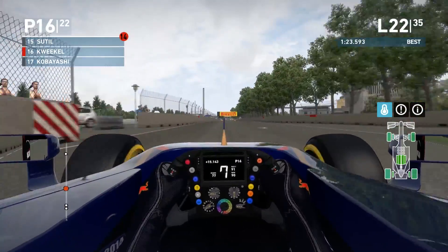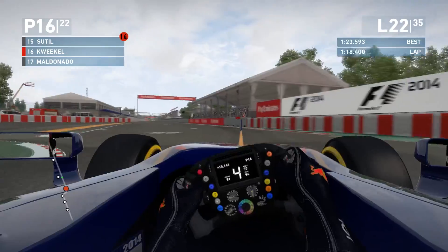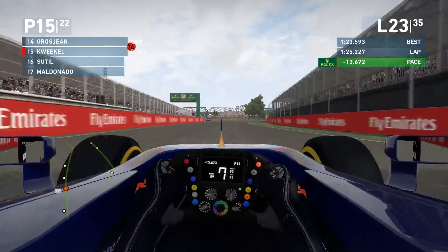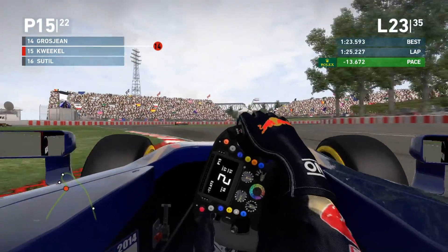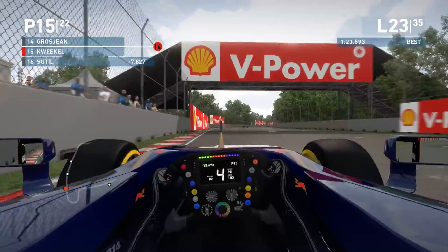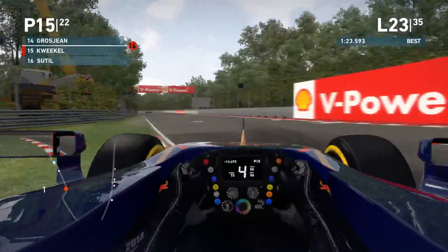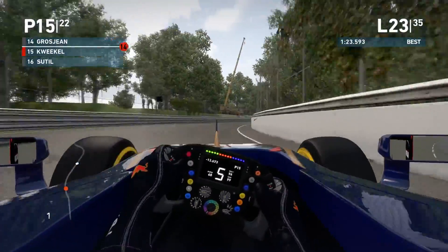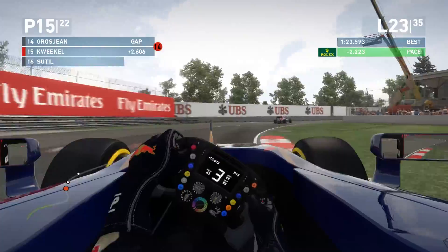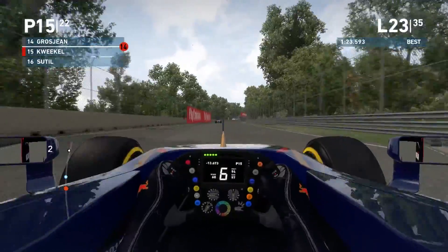Our reference to judge whether it was the right choice is to compare the gap to Grosjean, who should be pitting this lap. Plenty of grip in the final chicane — looking really really good. There he is — Grosjean on the left hand side. Visually the gap is closer, so it was the right choice I think. He'll pull away a little gap and I think that's about four seconds. Now it's just pushing to the end. 2.6 seconds gap to Grosjean — it was about five seconds before, so I gained quite a bit of time.